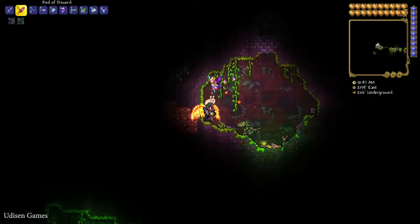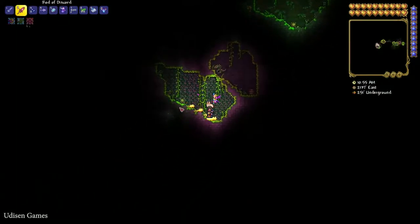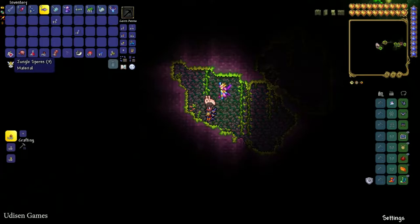After that, explore the underground jungle system. Somewhere, very often, you will find little green sparkles — see the top left corner. These sparkles are glow flowers. Break this flower and collect the special material called jungle spore. Collect 23 pieces.